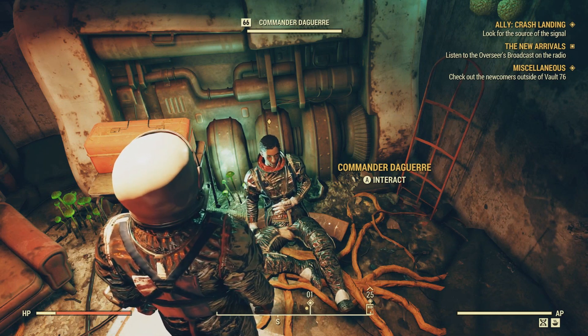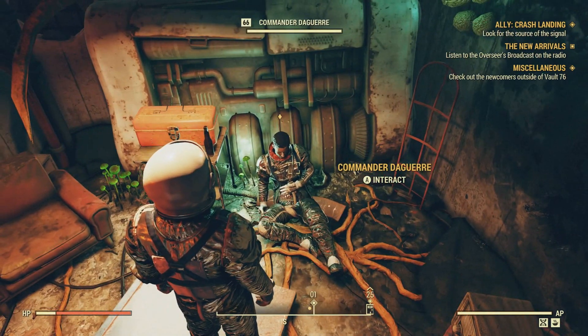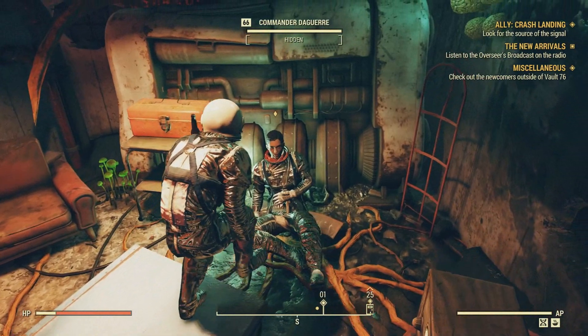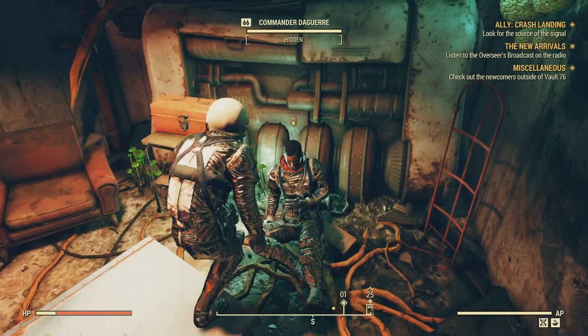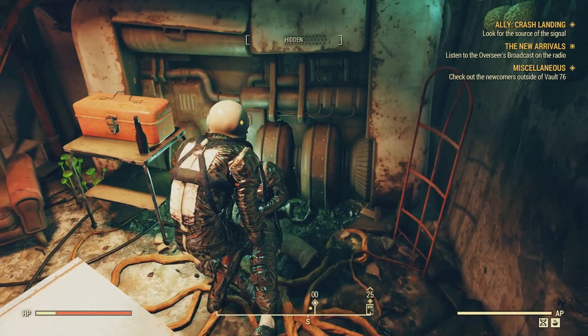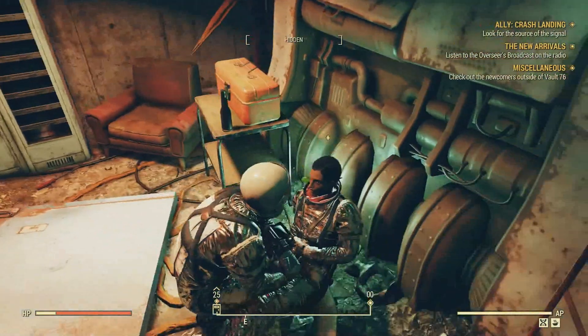Daguerre. Daguerre. Daguerre. Okay, so yeah, this is Commander Daguerre. She's a companion that you can have at your camp. And you can actually, eventually, romance her. How nice. Isn't that nice, Commander Daguerre?